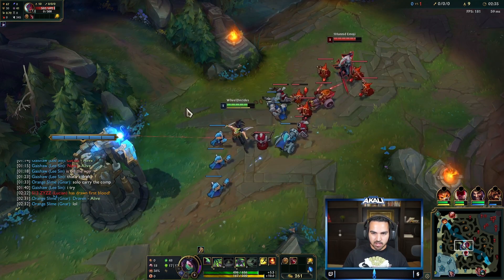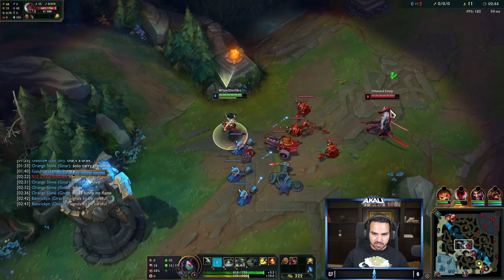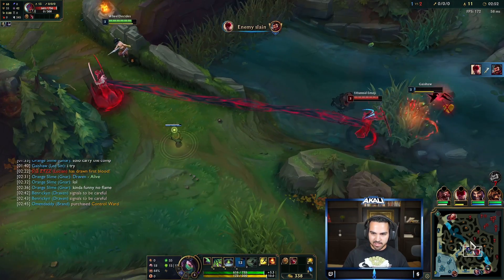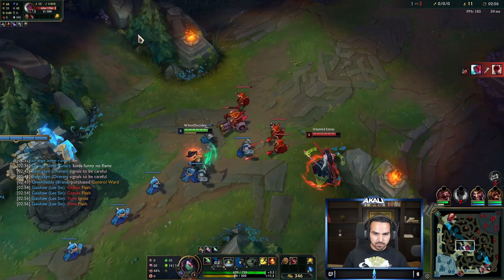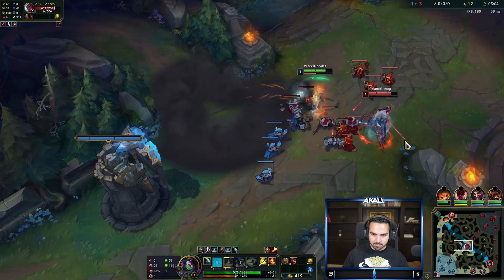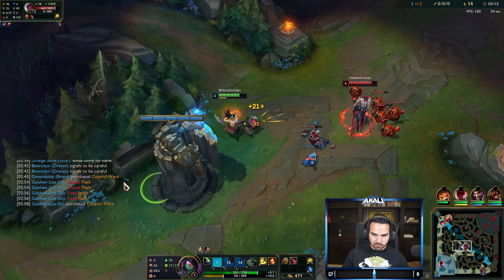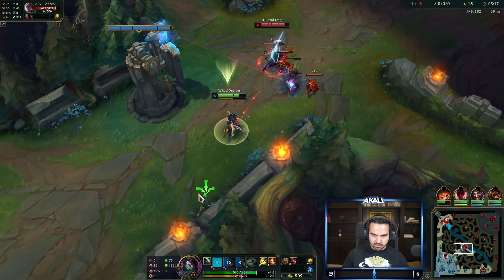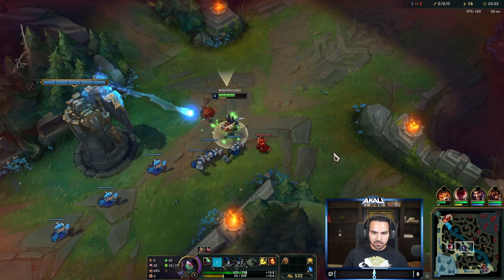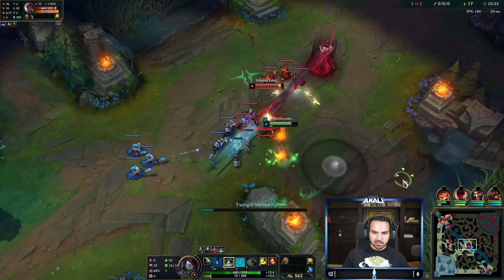We're up in CS a lot — he's killed more but that's okay. Level three now, you can definitely go in. He rode away — he's dead but nothing we can do about that. This is kind of good because we get to play a little bit harder now. We just want to get these minions to the point where we can last hit them. We'll wait a second before autoing to let the minion wave get a little bit under our turret.